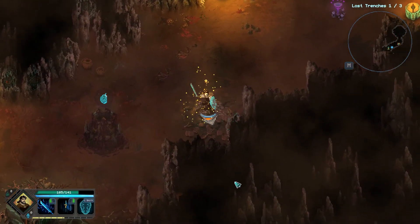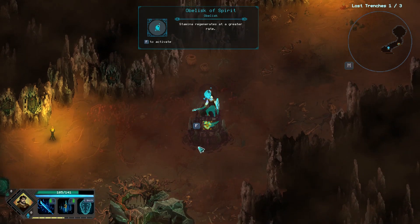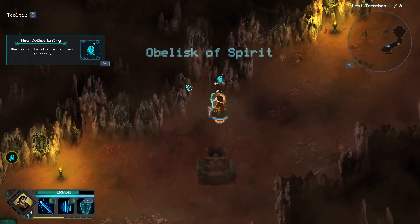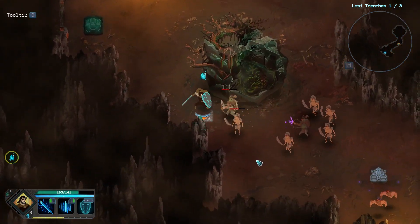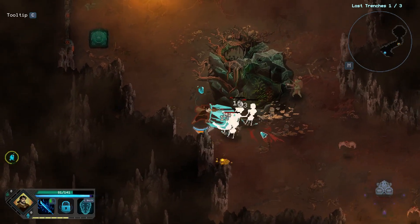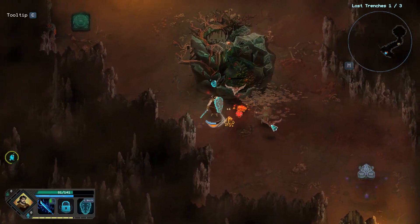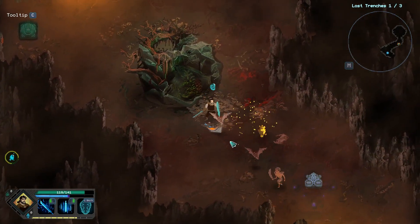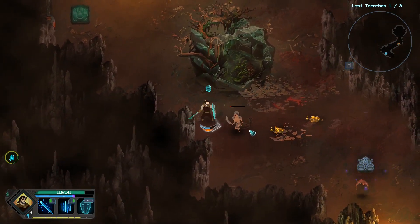We just walked into an arrow like a dummy. Stamina regenerates at a greater rate — oh, that's cool. Thanks, little obelisk thing. Let's go kill these guys. I guess we could just sit here and hold the shield up — you can still attack with it up.